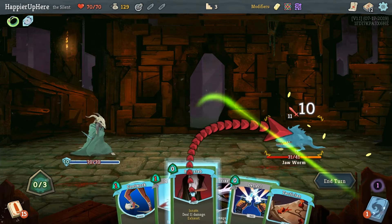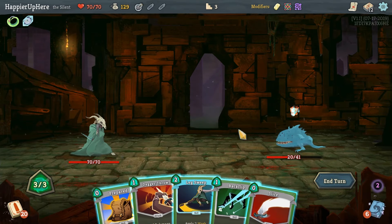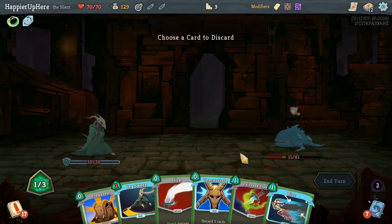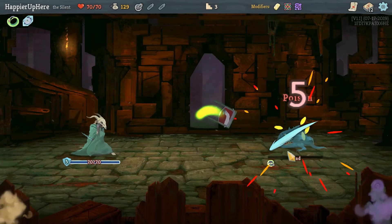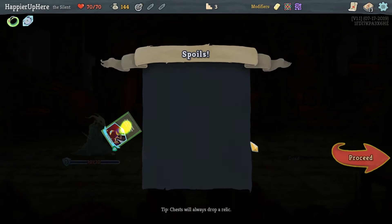Let's just do Dash and Backstab and Deflect — no reason to lose any HP. And here we have the two cards that allow us to discard other cards. Probably not going to use Concentrate. Poison Stab and Slice for a kill — Predator is nice. I'll take Predator but I really should start focusing on card draw cards more than offense at this point.